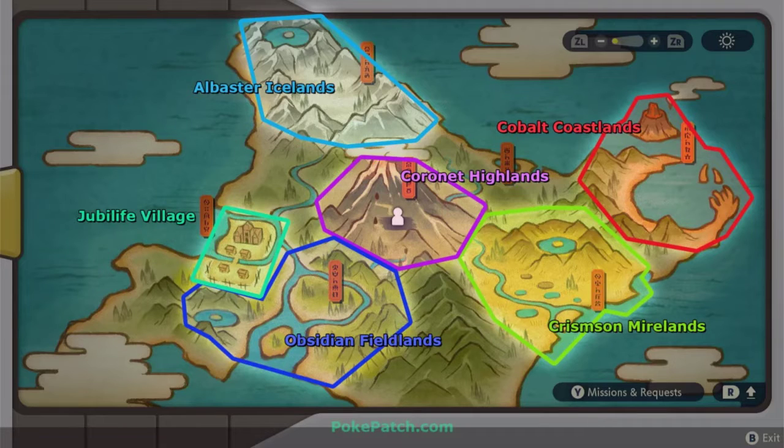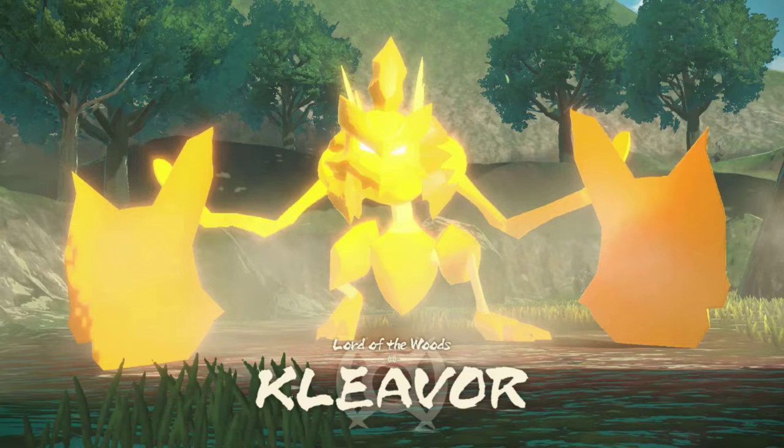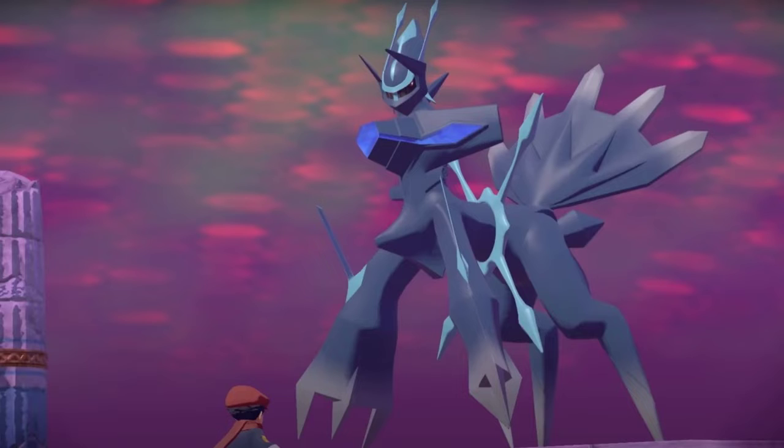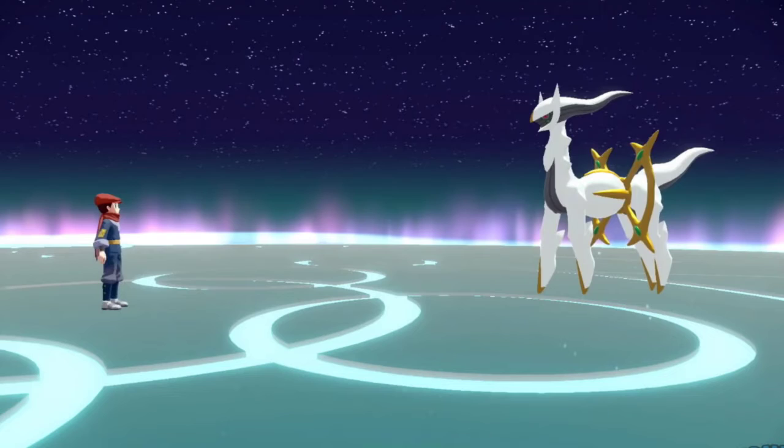Moving on from the dex debacle and into the actual meat of the game: the main setup is you've got this map split into five different main areas. The main story has you going into each area, catching a bunch of random Pokemon, finding the noble Pokemon of that area — which is a Pokemon that's big and has been blessed by Arceus — and it's going nuts because it got struck by lightning. So you have a boss battle where you throw balms at it made out of its favorite food and calm it down. Once you've calmed all the nobles, you fight Dialga and Palkia, and in the post-game you face Giratina, and once you complete the dex you can face Arceus.